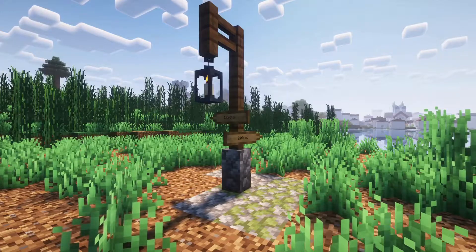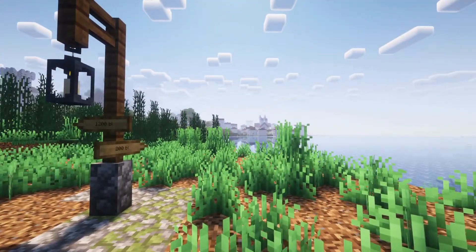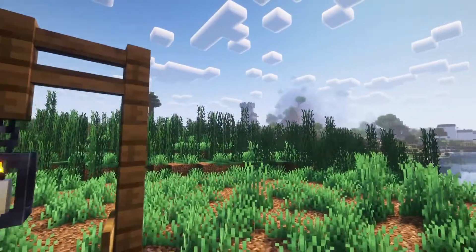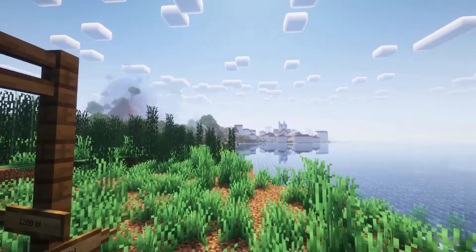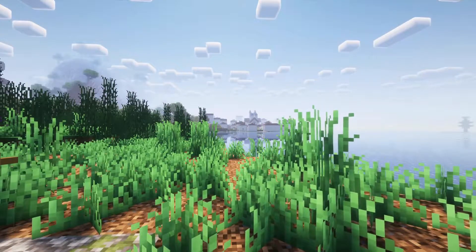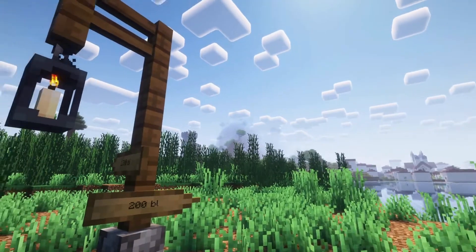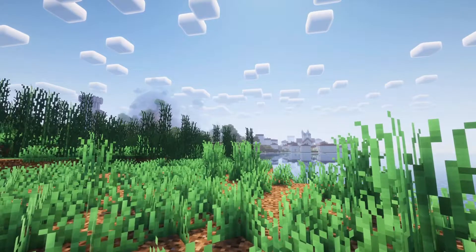We finally found something. It says 1,200 blocks that way and 200 blocks that way. I see something 200 blocks right over there, but I also see a little tower over there. So I think we might have finally found the things we were looking for. I'm going to first check out the village because it might have some resources and it looks a little less dangerous, then we're going to check out that little tower because it looks more dangerous.